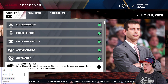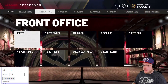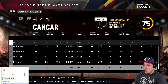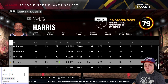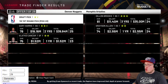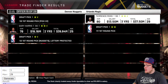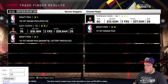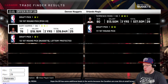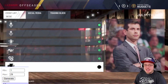The Denver Nuggets have the 22nd pick. We toss in Gary Harris and generate trade number 15, which turns out to be Terrence Ross. That's actually a great trade for both sides - Terrence Ross is a great scorer for Denver, and Gary Harris plus a draft pick going to the Magic isn't too bad either.